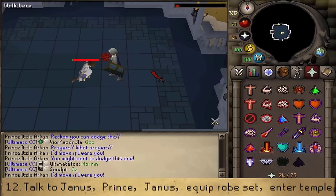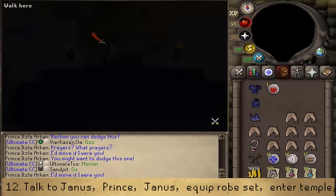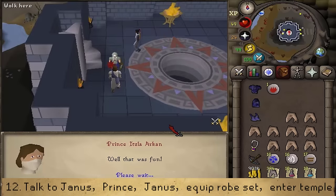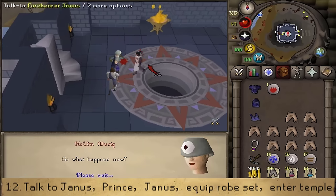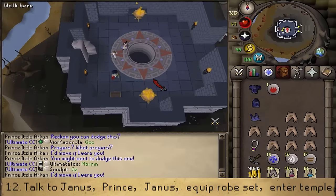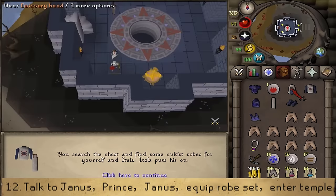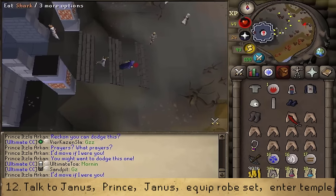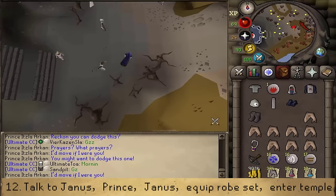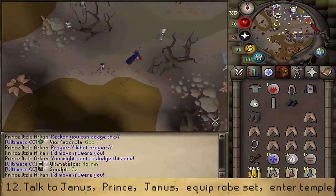Once you have defeated the Prince, talk to Janus and she will take you to the bottom of the tower. Continue the conversation with the Prince, then talk to Forbearer Janus. This will unlock the southwestern chest — open it to find the full Emissary outfit. Head east until you see a church. To enter the church, you must equip all four pieces of the Emissary outfit. Entering the building will trigger a cutscene.